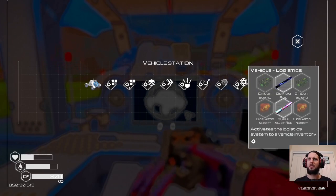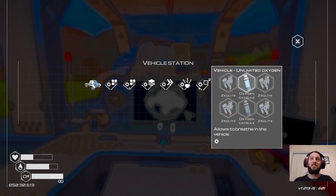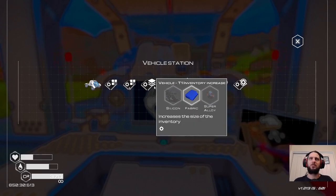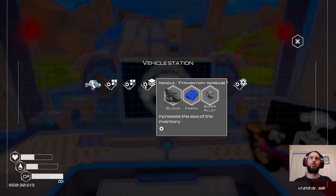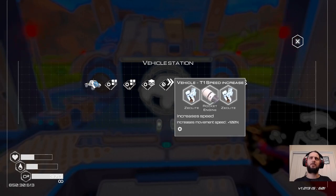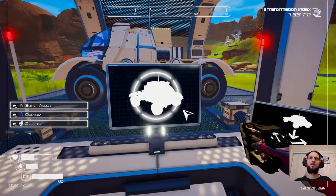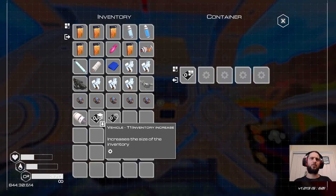Speed increase - so you get a speed increase by default, you get lights by default. Beacon you get later presumably because that's quite advanced. And logistics - if it's a logistics system on a vehicle, you can use drones, so I guess you can just drive it back and have drones grab stuff from your inventory. It's handy, maybe a bit excessive. Initial upgrades: definitely equipment increase, inventory increase, and a beacon - those are pretty mandatory things to use straight away.